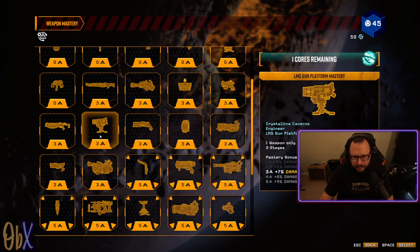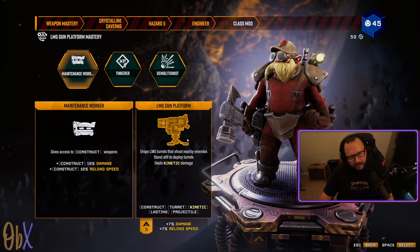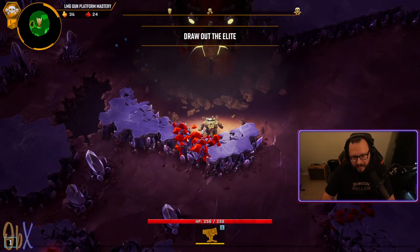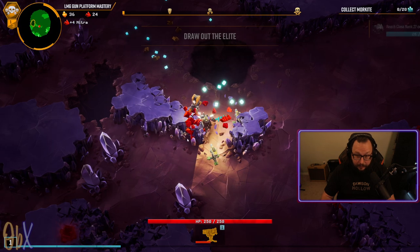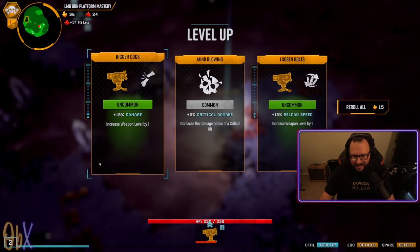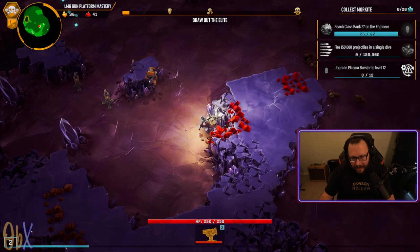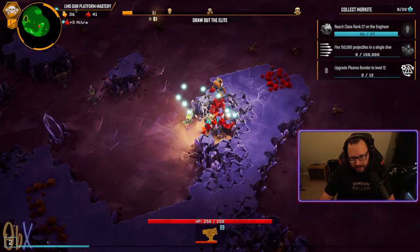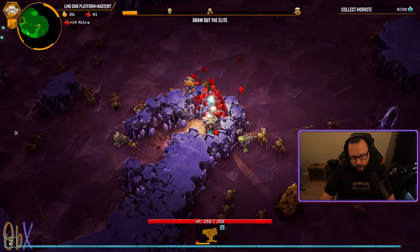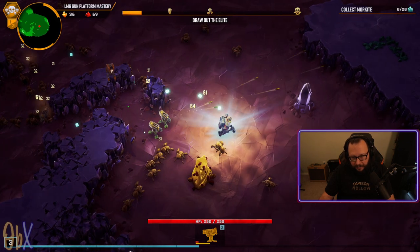Let's do the LMGs in the crystalline caverns, hazard five. It is Constructs — we want that damage and reload, let's just jump into it. LMGs are really good but the start is usually really rough with them, which isn't ideal for a three-stage run. What's the reload on these right now? Four seconds — we need to get that way down because we need to be dropping these suckers like once a second, so reload is definitely gonna be a priority. Hopefully we'll get plasma damage.